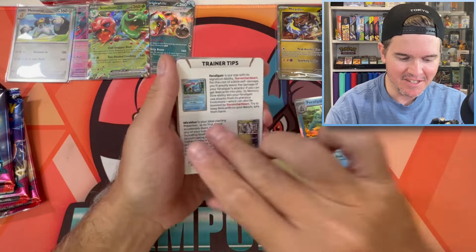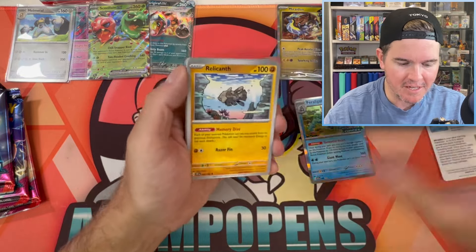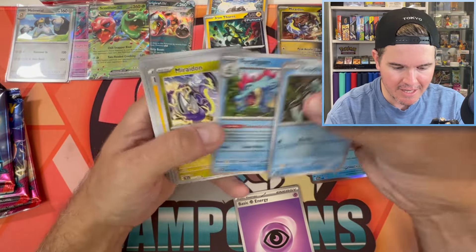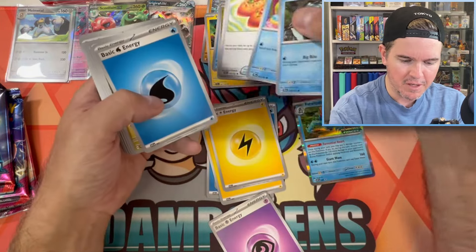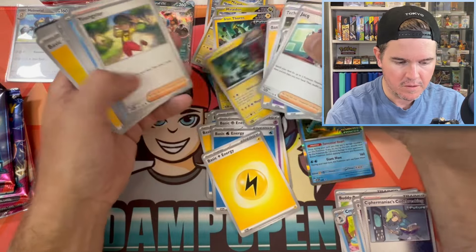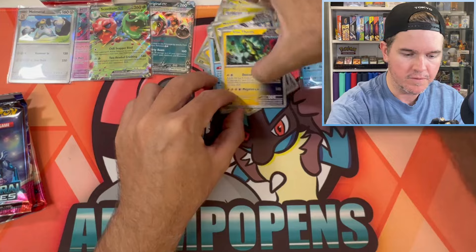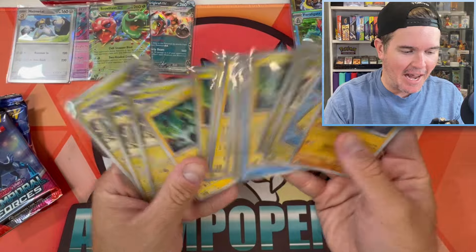Feraligatr and Miraidon deck from the look of it. Relicanth — that's a non-holo exclusive. Another Iron Thorns, Totodile, Feraligatr — that'd be a non-holo variant as well. We're getting a lot of non-holo exclusives in here. Buddy Buddy Poffin — another one, my goodness, another one! So many Iron Thorns. Two pre-release promos so far — that's cool. Look at how many non-holo exclusives we've gotten just from two Build and Battle kits. I don't think I've ever seen that happen before.